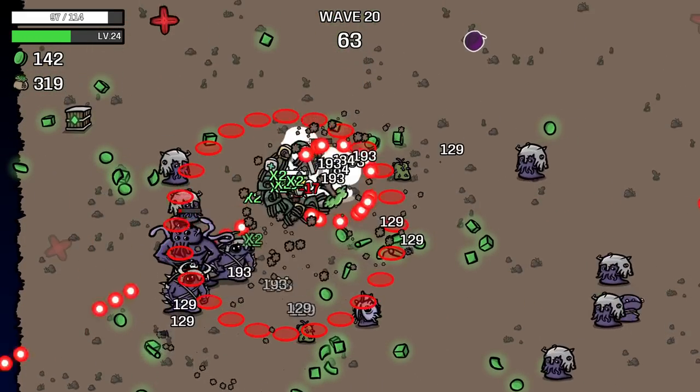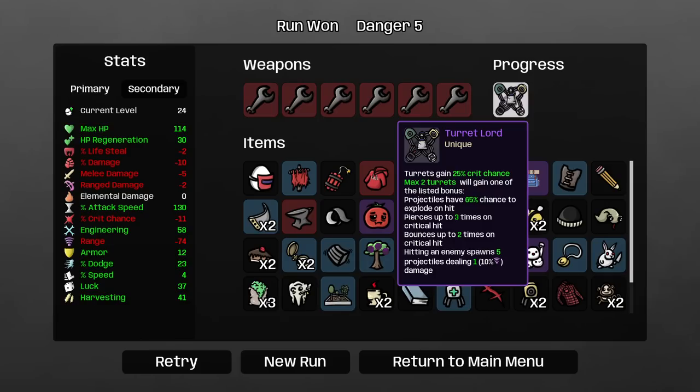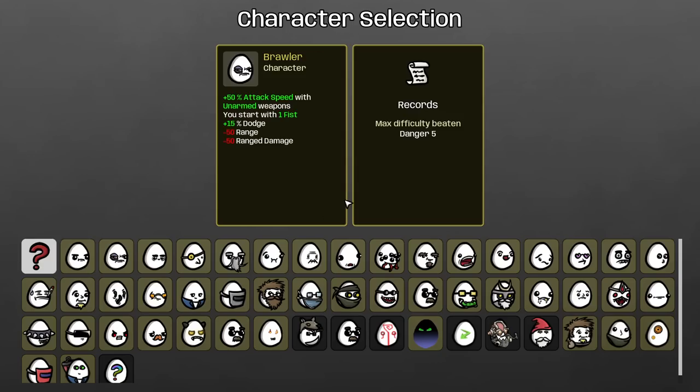Wow, confirmed — it's all sources of damage then, probably. If it applies on engineering structures, that's usually one of the last things items apply to. Turret Lord item: turrets gain 25% crit chance, max two turrets will gain one of the listed bonuses — 25% chance to explode, hit pierces up to three times on crit, bounces up to two times on crit, hitting an enemy spawns five projectiles dealing... oh my god. It's strange because it's basically taking an engineering build and turning it into a bit like a normal gun build, but for some reason it does feel different. You have a different set of priorities and a different pool of items. It's like a gun run where you multi-class into engineering items — kind of cool, I liked it a lot.